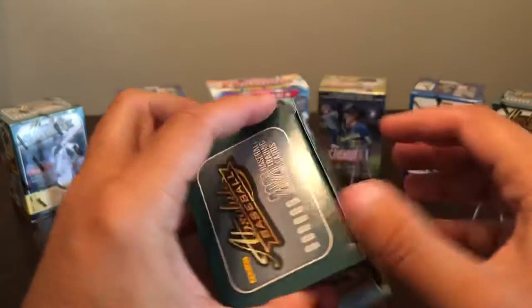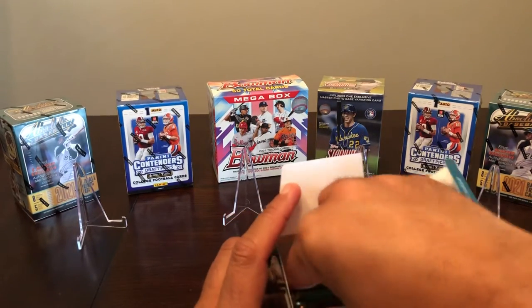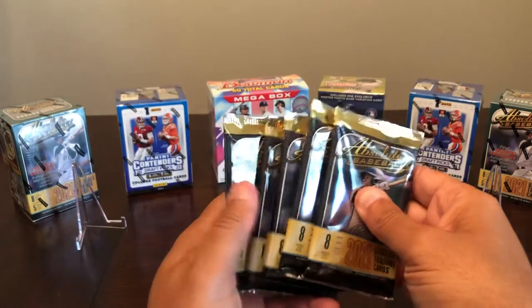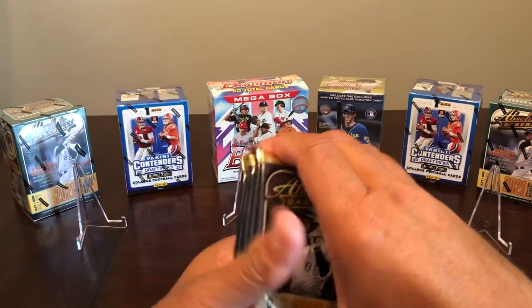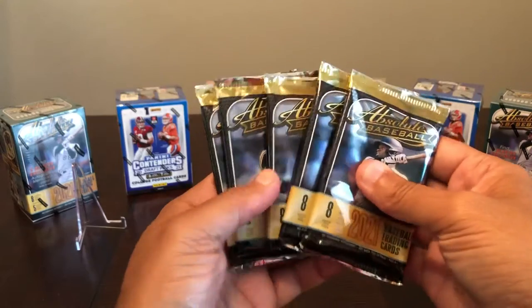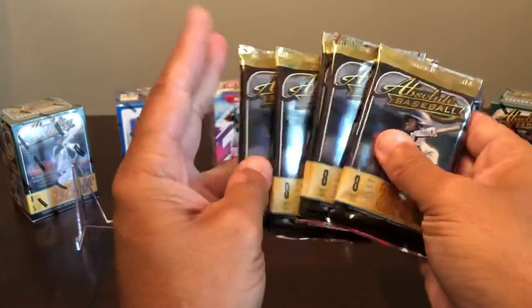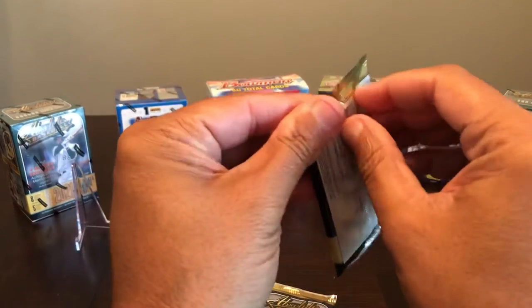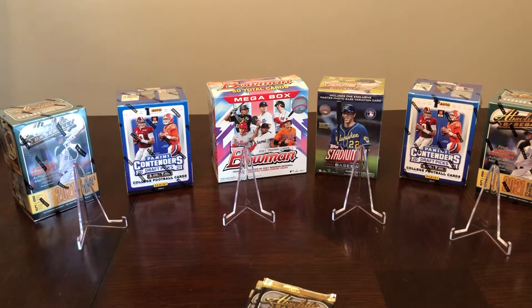Getting into the box, we've got one, two, three, four, five packs. I'm feeling to see if one may be a little thicker than the other. Those two right there both kind of feel like they might be potentially just a little bit thicker than the others, so we'll see if we're right about that. Let's get to ripping and see what we can come up with on this 2021 Absolute Baseball.